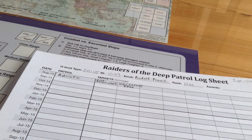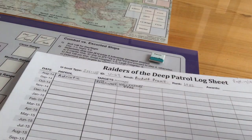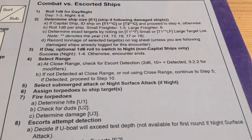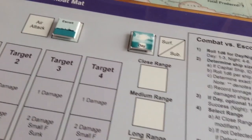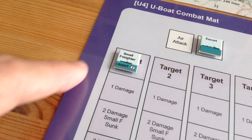After rolling on the target roster, we've encountered the HMS Pathfinder, an escort, and a freighter called the Hallam Shire, which is 4,400 tons. Now we get into the nitty-gritty of the attack. First we have to roll to see if it's day or night - we roll the die and it's a daylight attack. So you put your little daylight marker there and show that you've got an escort, with the small freighter as the target.